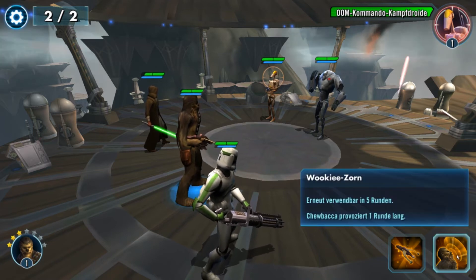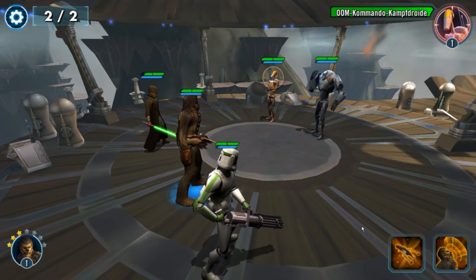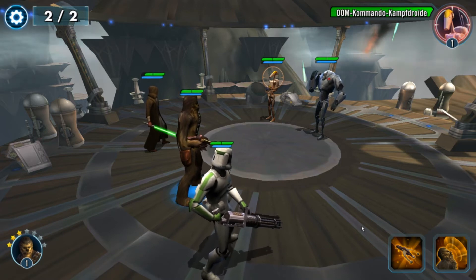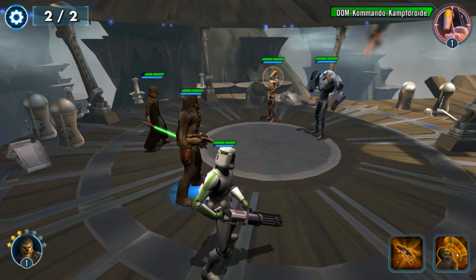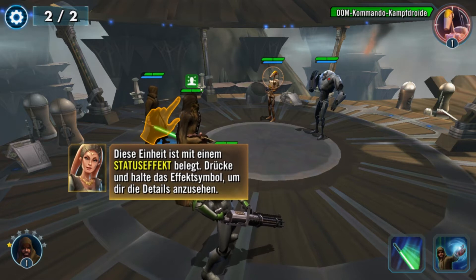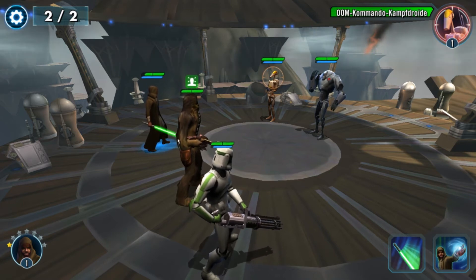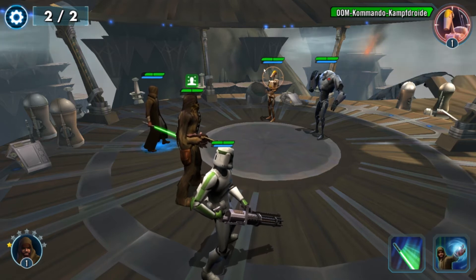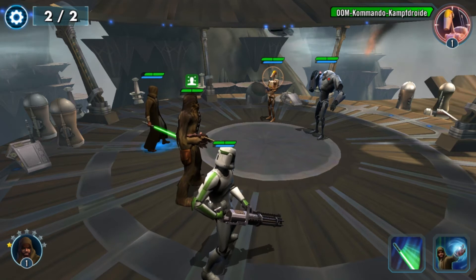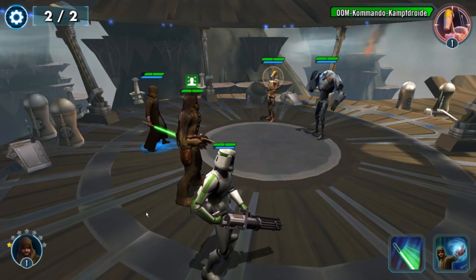Unser Tank kann zum Beispiel brüllen und dadurch provoziert er für eine Runde lang die Gegner. Provozieren ist sehr praktisch. Die Leute unter euch, die vielleicht Spiele wie Avengers Alliance oder Final Fantasy Brave Exvius gespielt haben, kennen das. Das bedeutet: wenn ich das aktiviere, haben wir dieses Symbol hier oben – diese Einheit ist mit einem Status-Effekt belegt. Provozieren: alle Gegner werden diese Einheit attackieren. Das bedeutet, die Gegner können unsere anderen Einheiten nicht mehr angreifen, sie müssen Chewbacca anvisieren. Sie können zwar immer noch Flächenschaden machen, das trifft immer noch alle, aber wenn sie keinen Effekt haben, um das zu entfernen oder zu umgehen, müssen sie Flächenschaden machen, um die anderen anzugreifen. Ansonsten ist jetzt nur noch Chewbacca ihr Ziel.